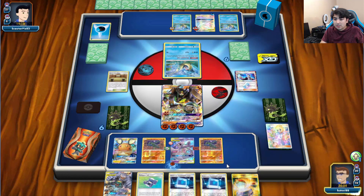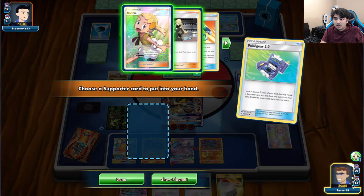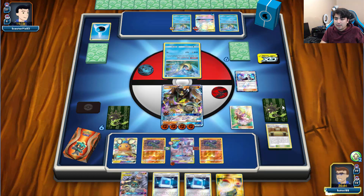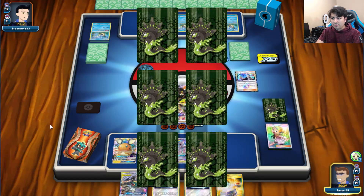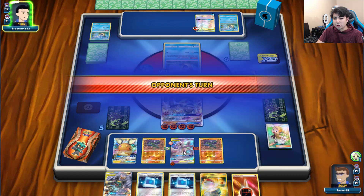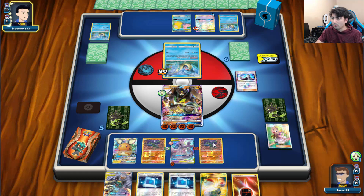We'll go ahead and attach, then play Bonnie to allow us to use Verdict GX again, protecting ourselves from Slowpoke and Psyduck. There will come a point where he will be able to knock us out with Ditch and Splash — but that's alright, because we're going to be setting up our Mewtwo and Mew and we'll be ready for that.